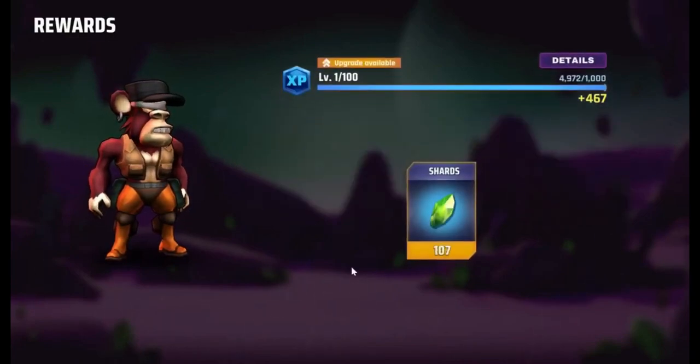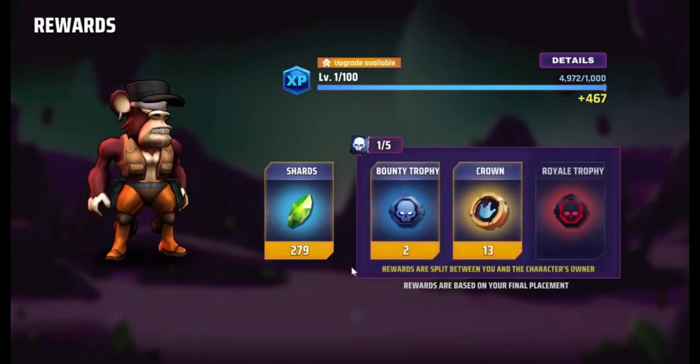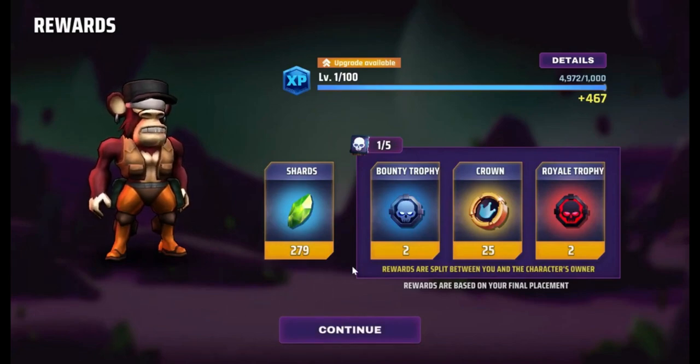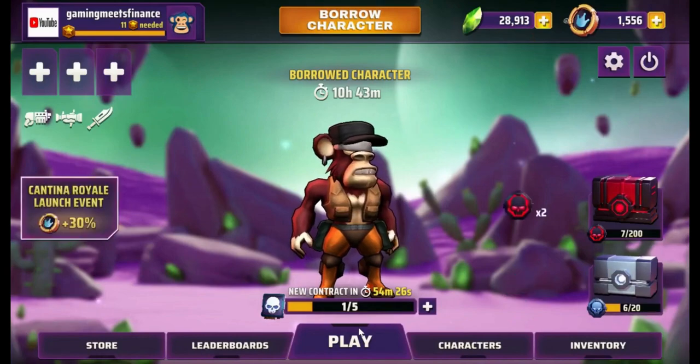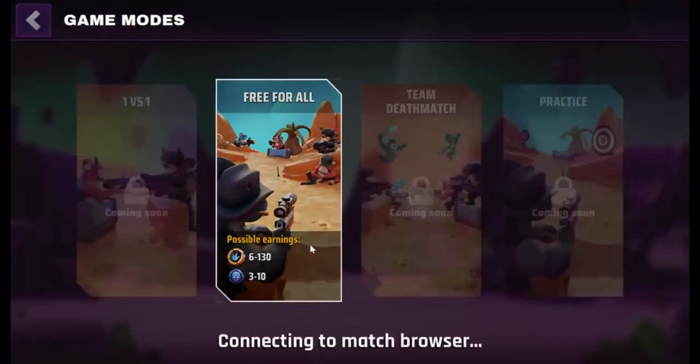I placed second — a decent amount of shards, split with the owner. In total I won two bounty trophies, 25 crowns, and two royal trophies. We've got one last game to play, and then we're going to go check out my Vérca wallet and I'll show you how much I've earned, how much it's worth, the token price, and how to withdraw it.